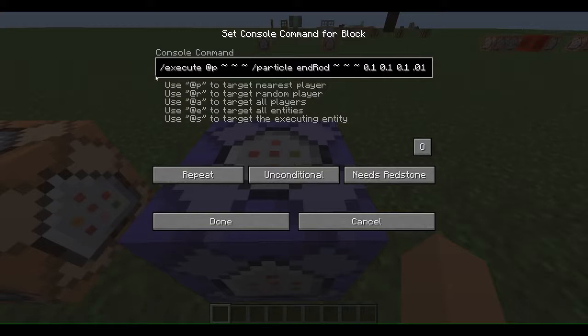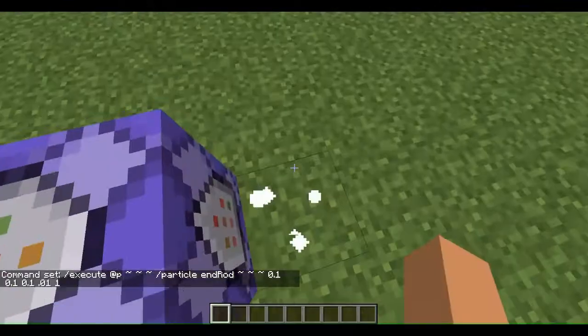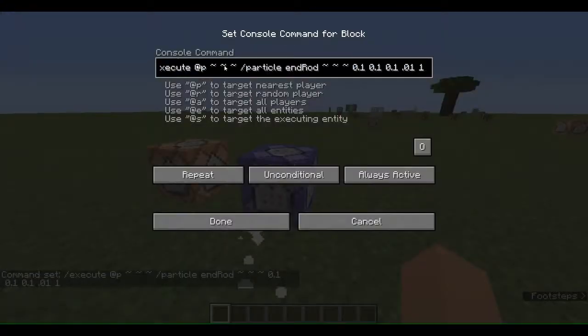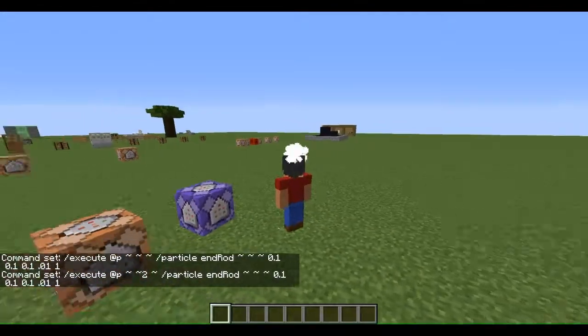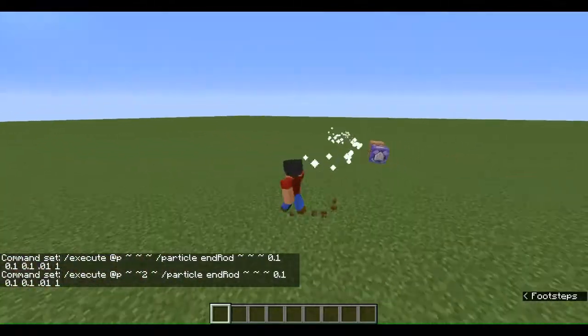You need to slash execute, then the player's name, or at P, or at A, whatever — then their coordinates, and then the particle at its coordinates. And there we go. You can do something like this — have it just dangling over your head like that. Looks pretty cool.